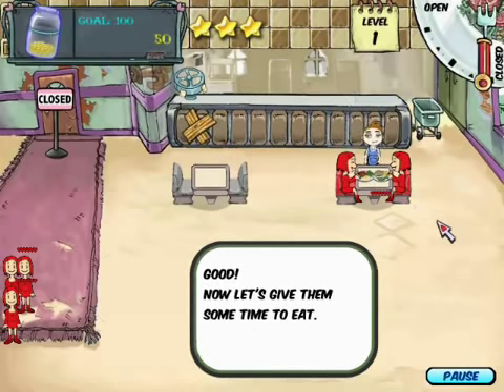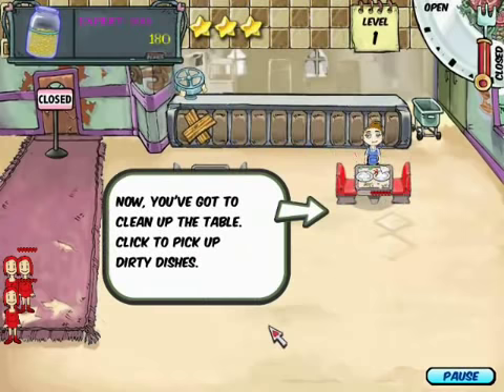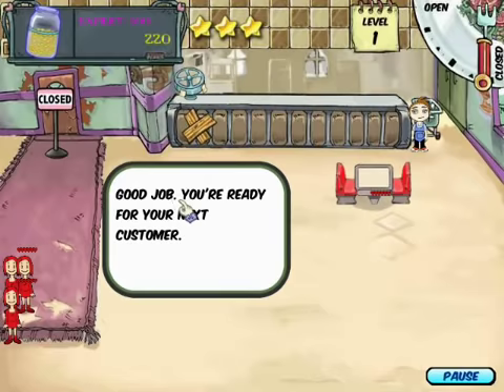Now let's give them some time to eat. Now that they're done eating, click on the table and give them their check. They are happier with their hearts filled up. Now you've got to clean up the table — let's pick up the dirty dishes, and you can put the dirty dishes at the bus station. Good job, you're ready for the next customers.